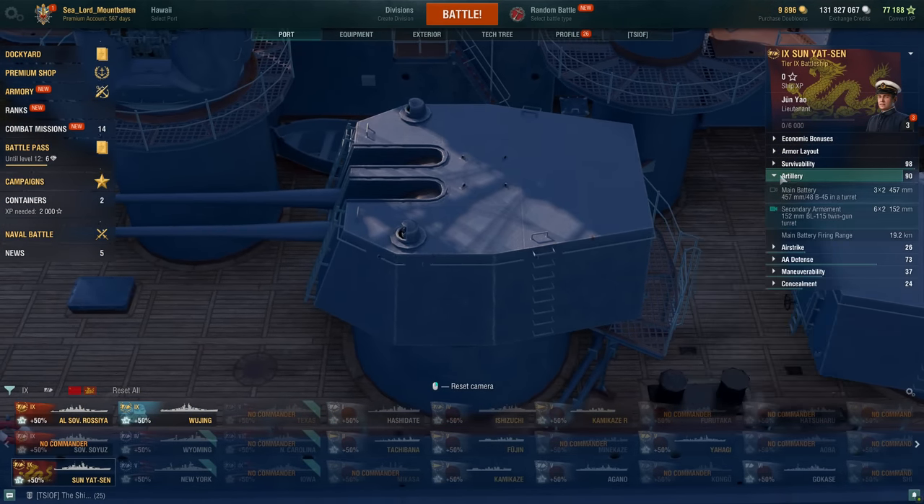She gets two charges of airstrikes for ASW duties. AA — this is nothing. She was quoted as having high AA in the armory, but the AA rating is 73, which is quite bad for tier 9. It probably says good AA because she has DFAA, but an AA rating of 73 at tier 9 is not good AA. She does get 16 of these 57mm guns, four quad-mounted 57mm guns, and the 12 152s are dual purpose. Maneuverability: 28 knots top speed, 950 meter turning circle radius, and 14.9 second rudder shift time — sounds about Soviet.